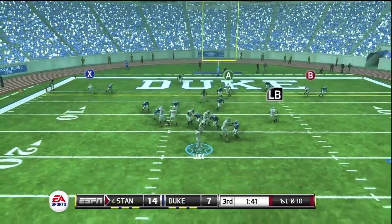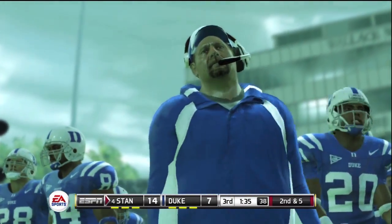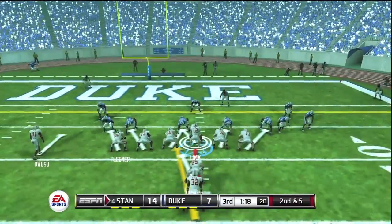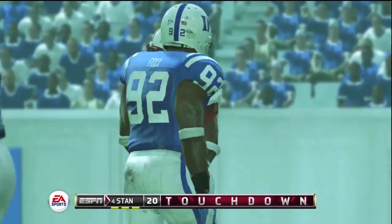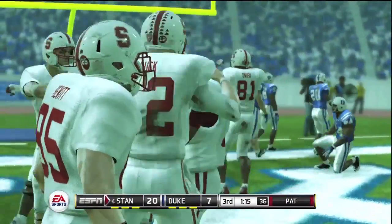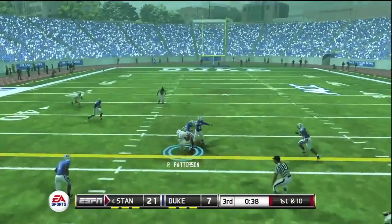Luck back to pass, finding Hewitt for about five yards. Duke coach says now or never, we've got to make a stop to stay in this ball game. Second and five — looking to hand off to Wilkerson actually, spelling Taylor, and he'll get a touchdown run. So it's 21-7 Stanford. The backup running back able to come in and produce a touchdown as well, and Luck getting in his face letting him know he likes that. 21-7 towards the end of the third quarter.